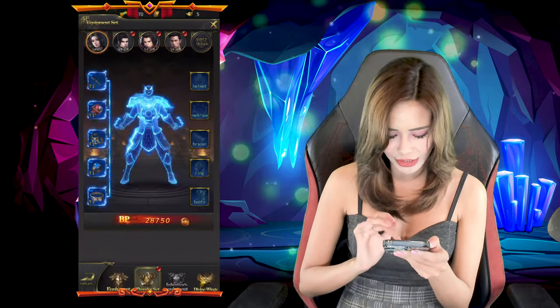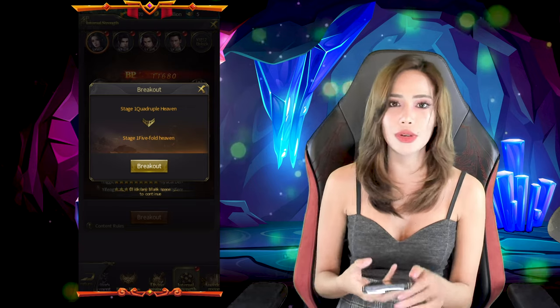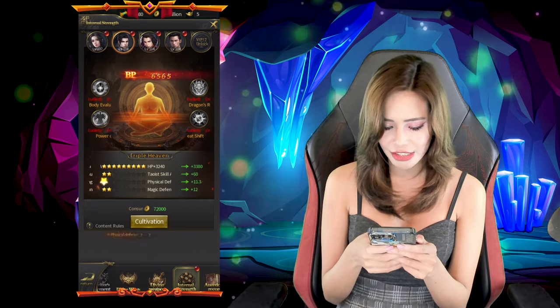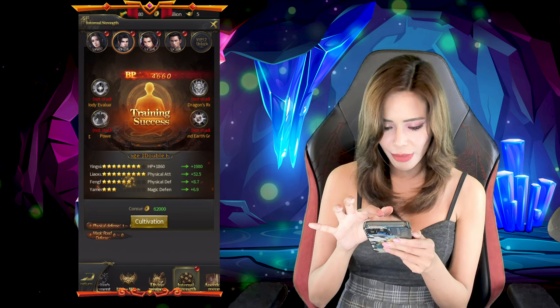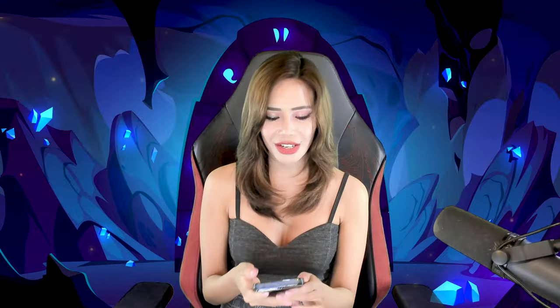Since our warrior still needs to be strengthened, we can actually use cultivation. This is something that you guys would be familiar with from other MIR games — you actually have cultivation to increase the other stats of your characters. As long as you guys have this token, you guys can use them to cultivate our characters. The battle power has increased, so we're gonna hit that cultivation — it's gonna be a success. I know that right now it might feel a little overwhelming at first because you're trying to make sure that each of your characters progresses and raises their battle power. But don't worry about it — these are things you guys can learn as you play, and it's actually quite straightforward.